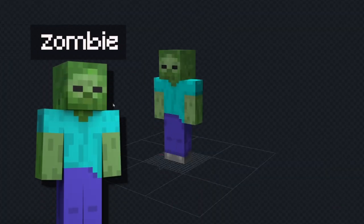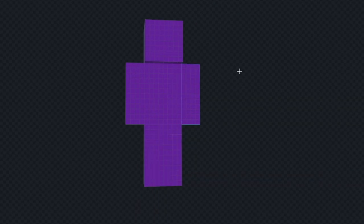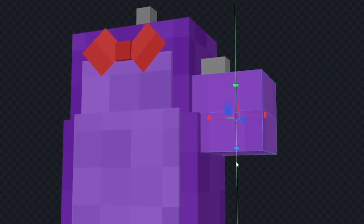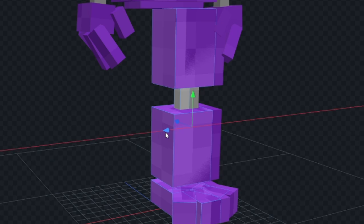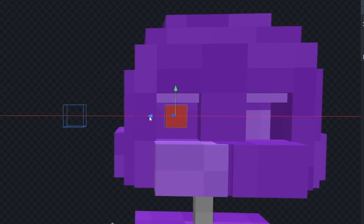First, we're going to turn this zombie into Bonnie from Five Nights at Freddy's. Let's color everything in purple, and now we can start adding on the body. Let's throw on that chest piece, and we can't forget the bow tie. Let's start building out the arms, and we'll also throw on some fingers. We'll do the same for the right arm. We'll start adding on the leg, and we'll slide on the toes. We'll make our other leg the same, and now we need to add on that big head.